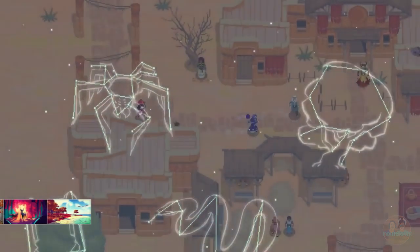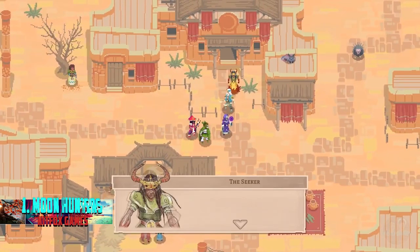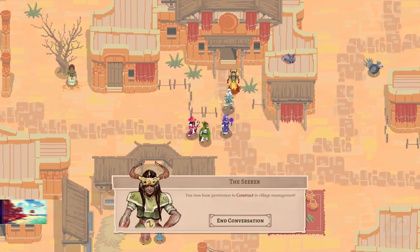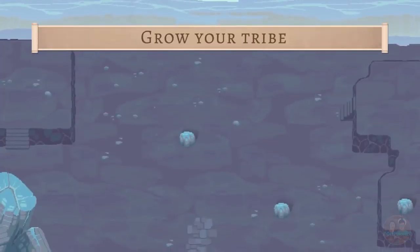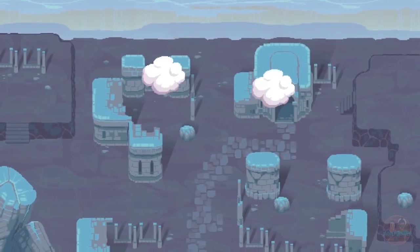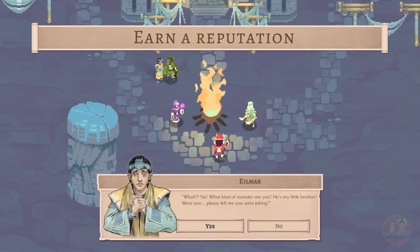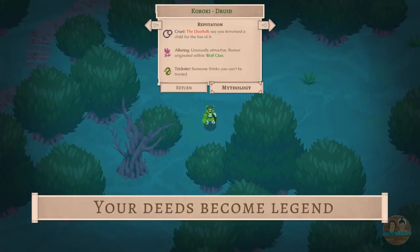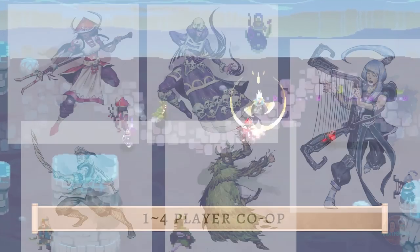Moon Hunters promises players a chance to build their own myth. You're cast as a hero who is unknown as a person, so you can become a cunning trickster or selflessly brave. Whatever you decide will live on as your legacy. And as you replay the game to uncover more, your prior playthrough will exist as a tribal myth. In this pixel-perfect world, you can share your journey with up to four friends in online co-op, and you can play from a choice of wonderful characters.